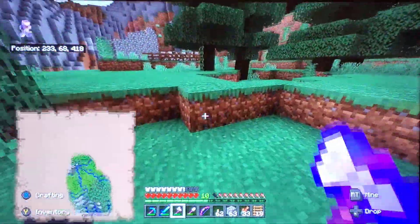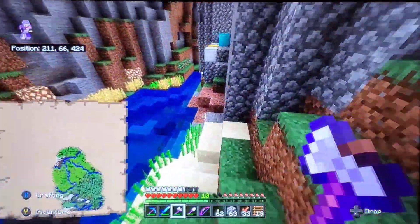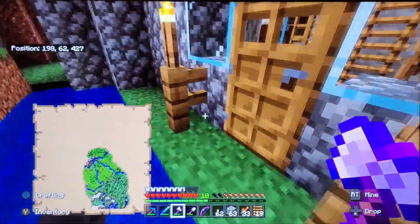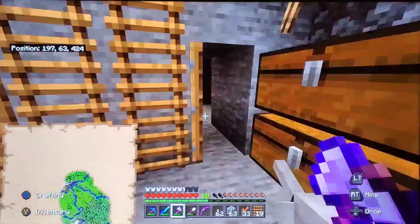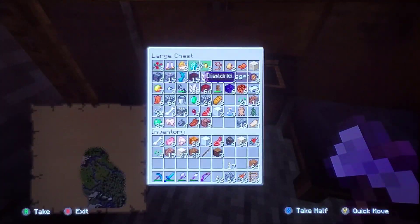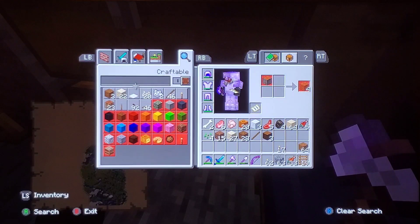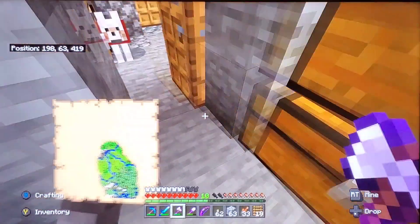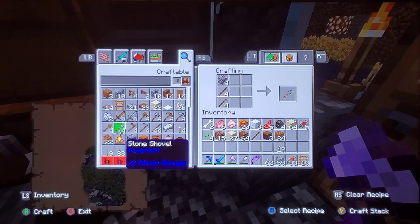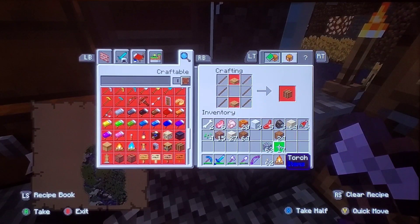I don't even know where to put my campfire at this point. I could just put it right here — yeah, right there. I need more sticks. Actually I can just make more, what am I saying? Let's make a campfire — sing our campfire song, C-A-M-P-F-I-R-E. I'm so childish.